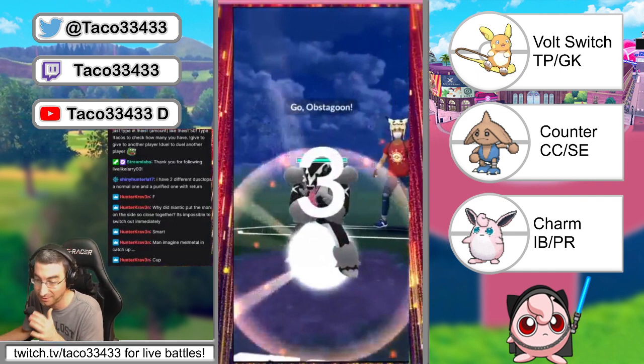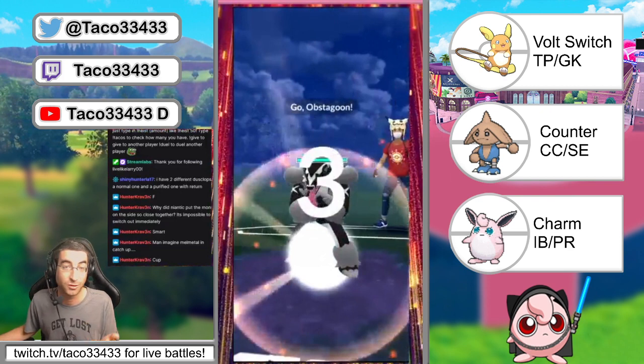It's actually a budget team — you can make this team for less than 50k. Two of them are a hatch Pokémon and a raid Pokémon, both taking less than 20–30k to level up. A Wigglytuff you can catch, evolve, and add a second move for 10k. All three Pokémon are 10k for a second move, and you can get them from an egg, a raid, or just evolve them.